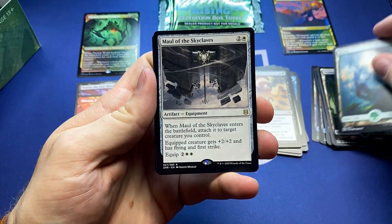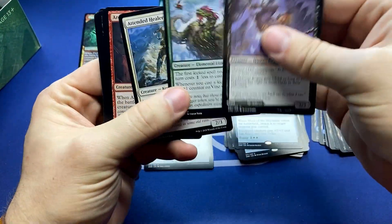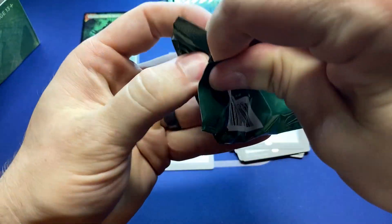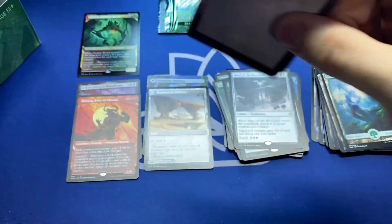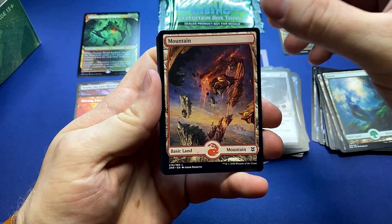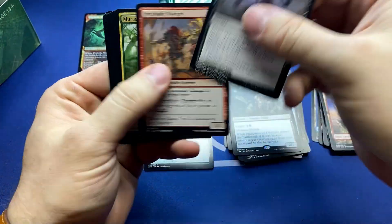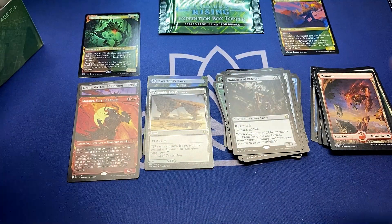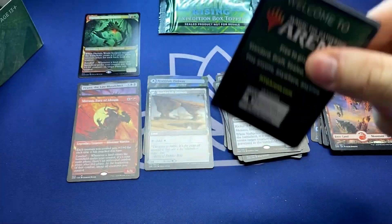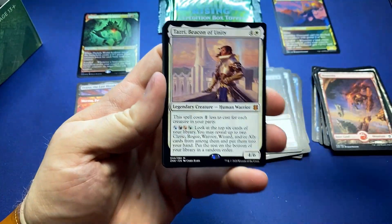Forest and the Maul of the Skyclaves. We get a handful of solid equipments in this set — you couldn't be a core fighter if you weren't someone who could use equipment. Mountain, and the Null Priest of Oblivion — another really fun card. What a great set. Has every set just been great this year? I've had people tell me they hated Ikoria — and I think you're insane. It was great.